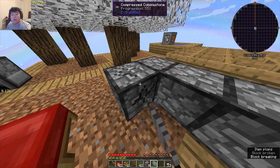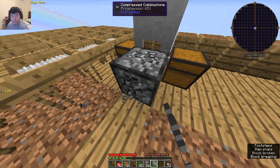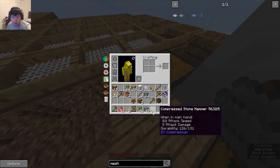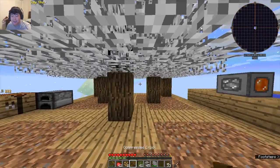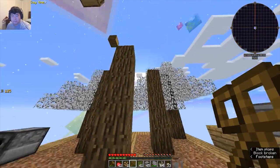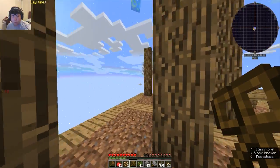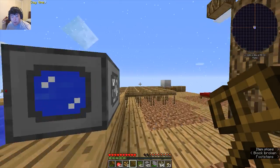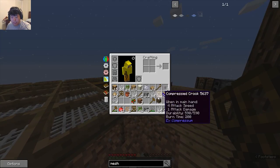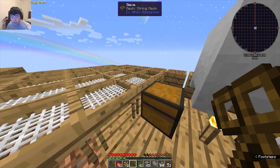Oh right, you've never been able to vein mine these — I forgot about that. Silly Choco, tricks are for kids! And then gravel — wait, first the string. All right cool. Now that we have a lot of string, I'm going to combine these two. Not a great reason to do it but I'm going to do it anyway.